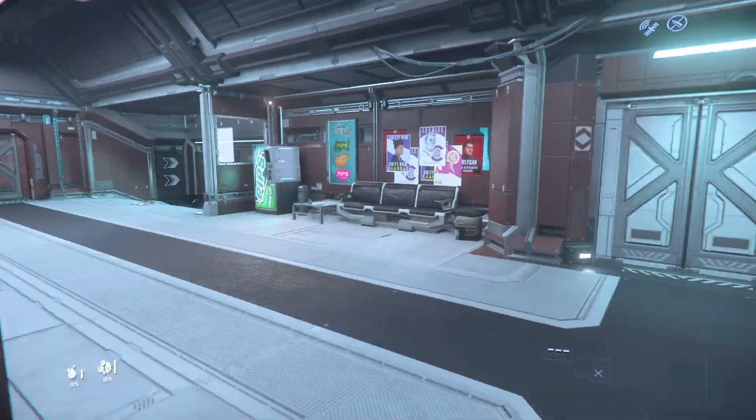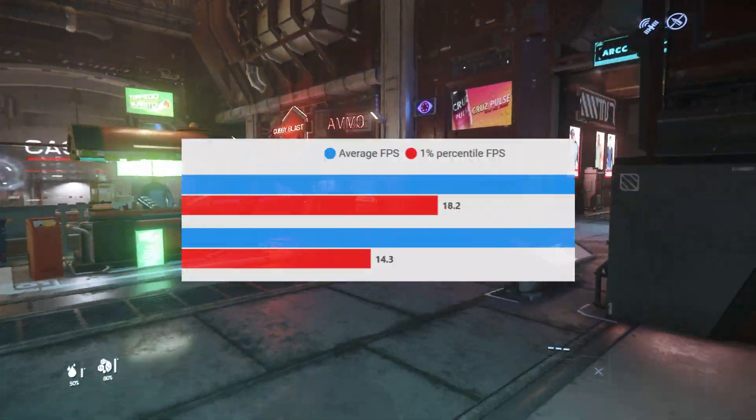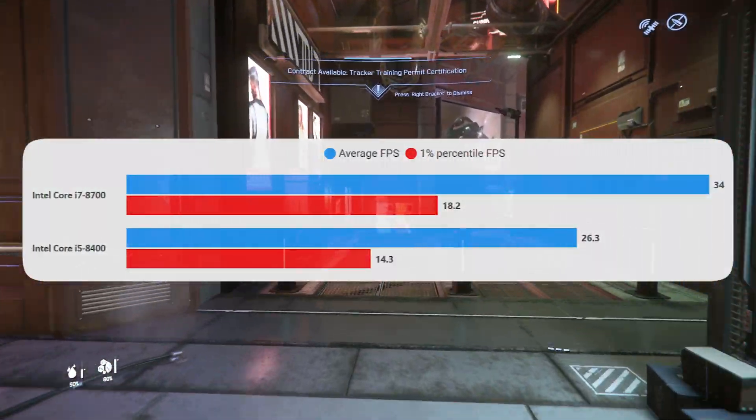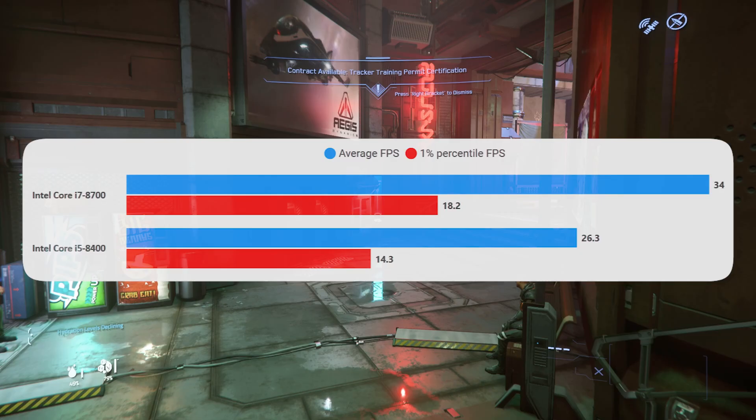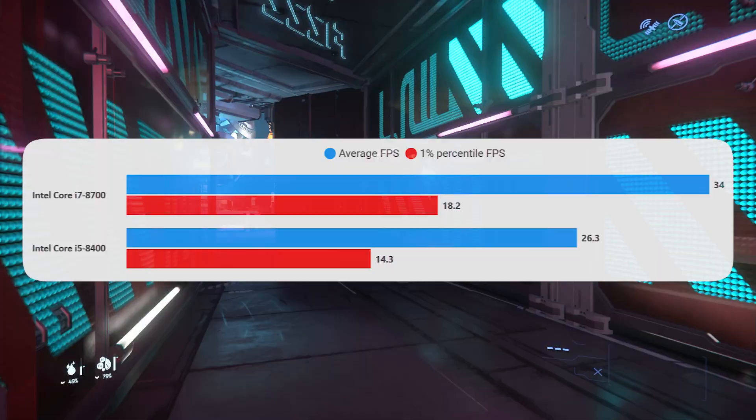ArcCorp is a much better place to test because we are completely CPU bound all the way around, and you'll see quite a large improvement in performance. The 1% lows are better, and the average is significantly higher — again above the 30 fps mark.